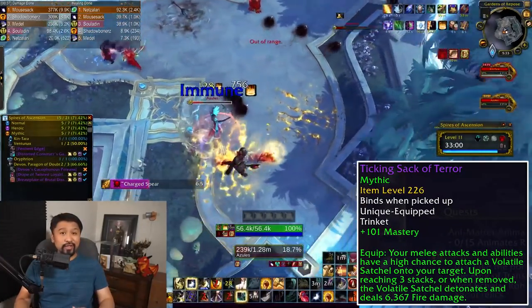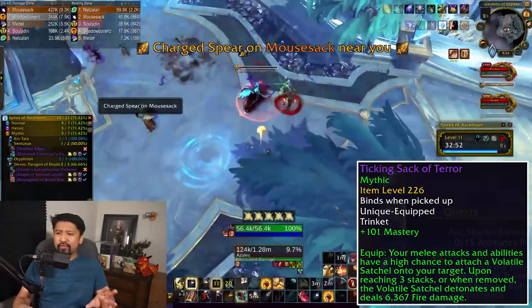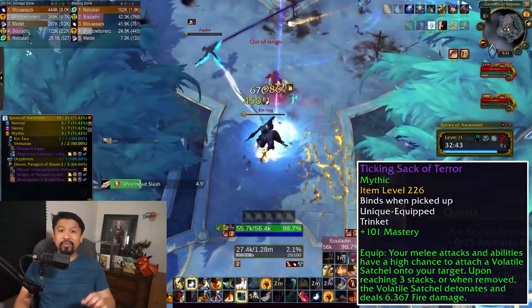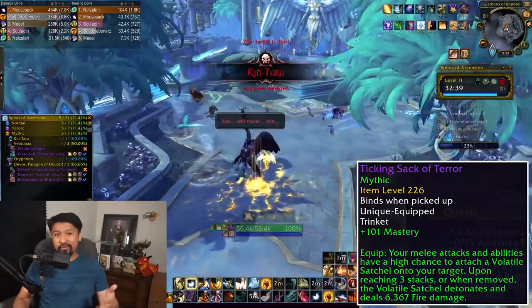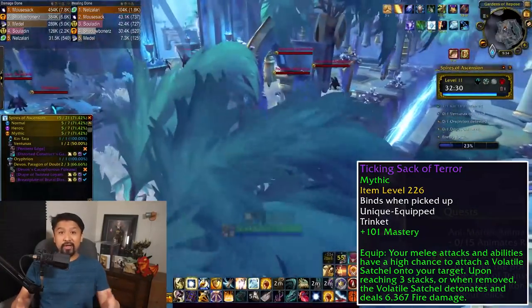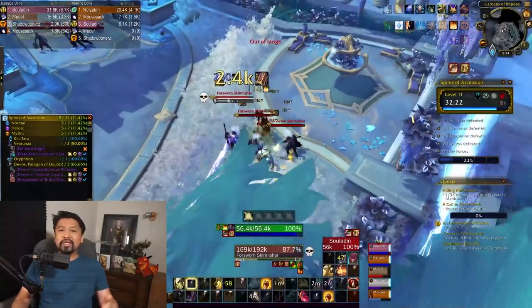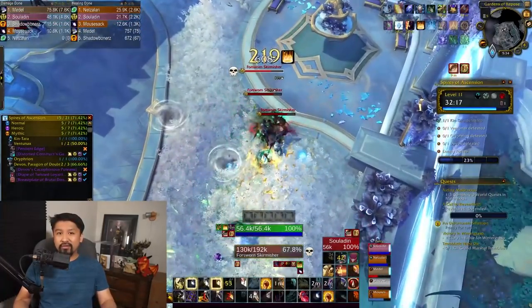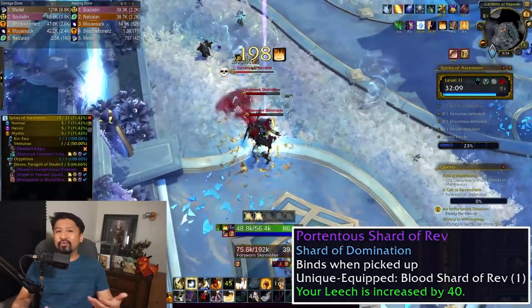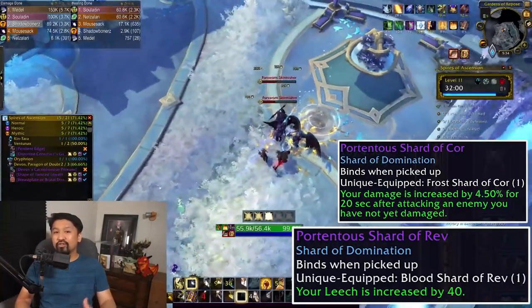Wowhead has a guide on unlocking the hard mode, which requires some setup to access in week one. Every week it's probably a good idea to clear Tazavesh for the 226s or 233s until you've graduated from the instance. It's also worth getting practice there since the two halves of Tazavesh become mythic plus next season. If you're anti-raid, domination socketed gear can come from the mythic dungeon or time walking weekly events that may award raid gear with domination sockets.